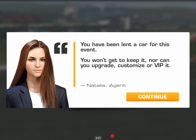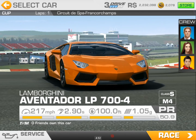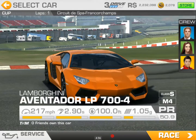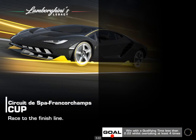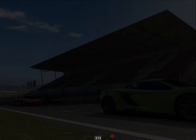If you've been lent a car, you won't be able to keep it. I'm working to upgrade and customize for VIP. I guess I can service it if need be. Lamborghini Aventador LP 704 — win with a qualifying time less than 2:22 whilst overtaking at least 4 times. There are 3 opponents, so I'll have to overtake at least one of them twice.